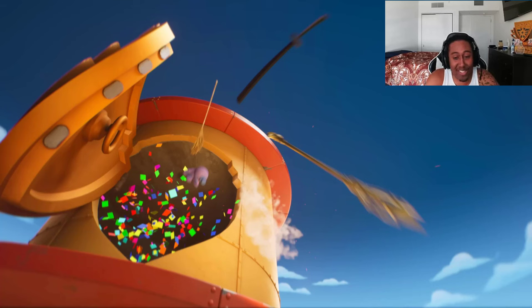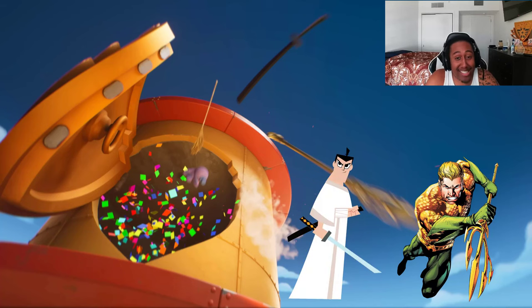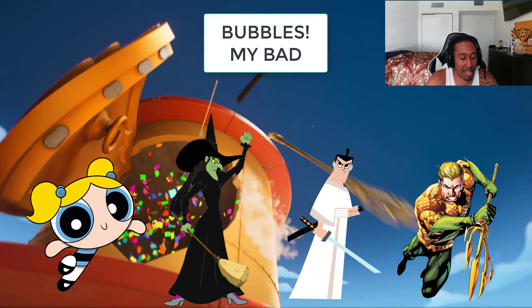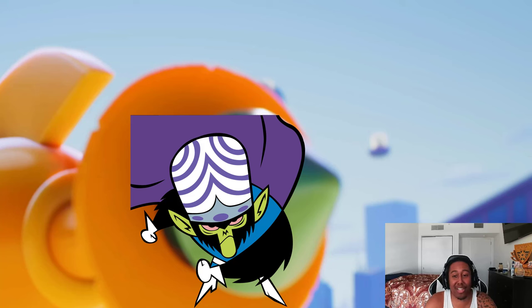Next we have a quadruple drop of character teases. First, a trident — most likely hinting at Aquaman. Second, a samurai sword — possibly hinting at Samurai Jack. Third, a broom, possibly hinting at the Wicked Witch or Harry Potter — most likely the Wicked Witch given how dingy and old it looks. And finally, what looks like an octopus — hinting at the Powerpuff Girls, specifically Blossom's little toy.